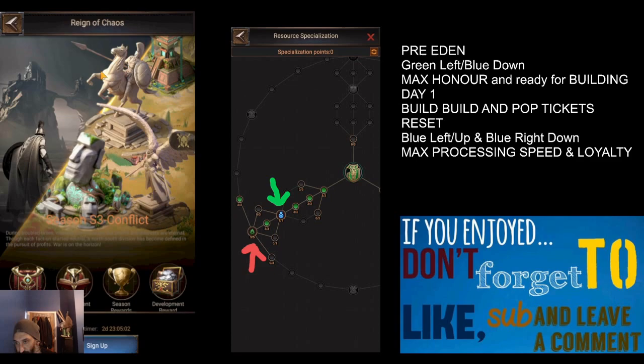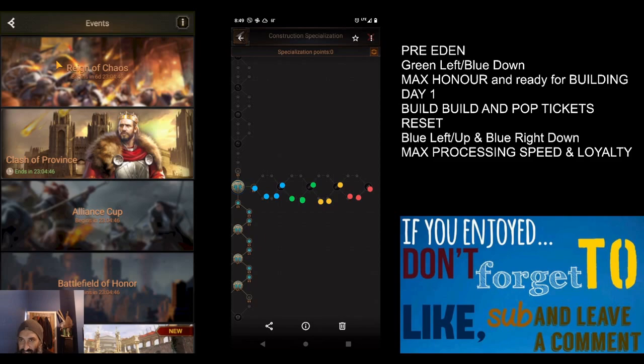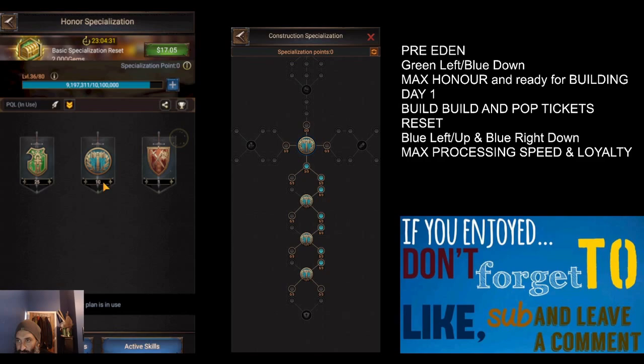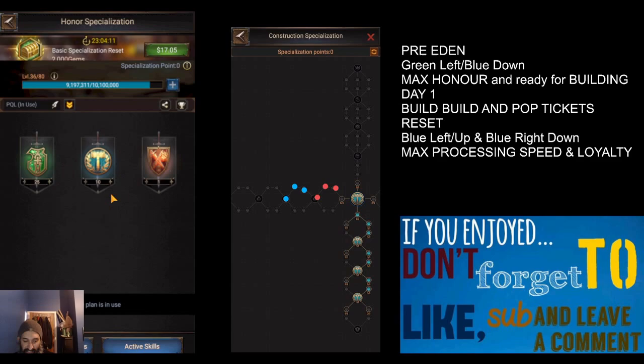We should have been thinking about our spec points a couple of weeks ago. Spec points are those things you use during the Reign of Chaos - it's all about honor. You can find them in the skill building under specialization. During Season 1 and Season 2, by taking tiles, building buildings, and various other things you could increase your honor, which increased your spec points. You could then put those spec points into various trees that gave you useful attributes.